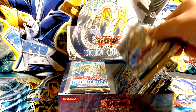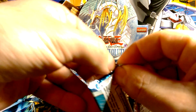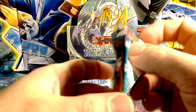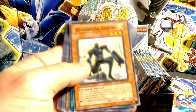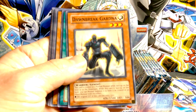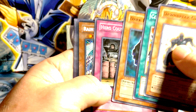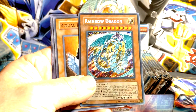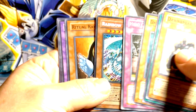All right, sorry about that — let's get right back into it. Dawn Break Gardner — ooh, sweet, a Rainbow Dragon! Holy crap, nice! Epic, that's sweet.